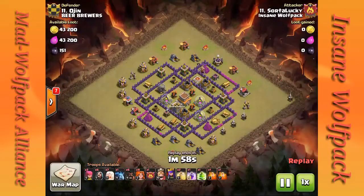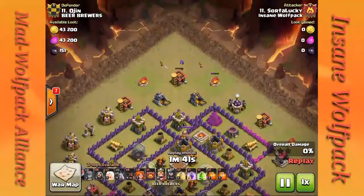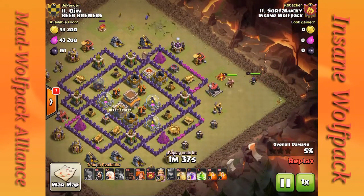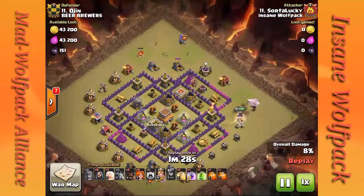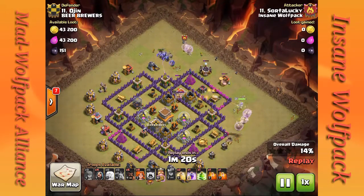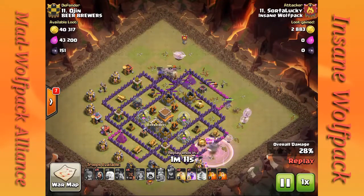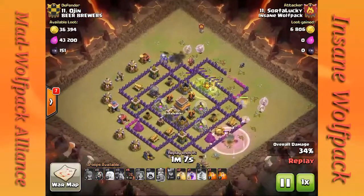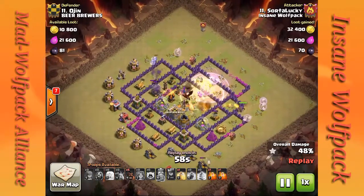Doing a Govaho-Bowler type of attack. If you remember from Zadok's attack where he brought 7 healers, I brought 7 healers as well. I want to clean out some of those trash buildings and come in at the right side with my archer queen and barbarian king. I actually want to do a barbarian king walk on one side and then do a bowler walk on the other side, having both heroes clean out the outside.